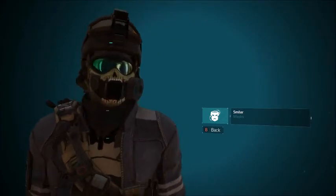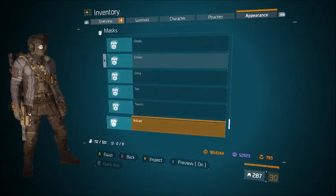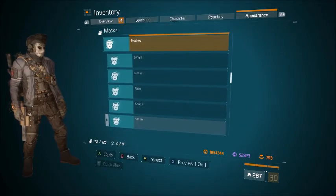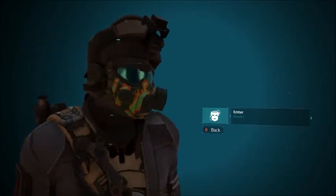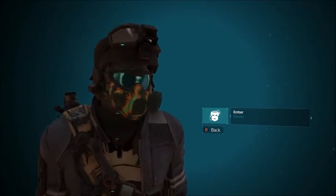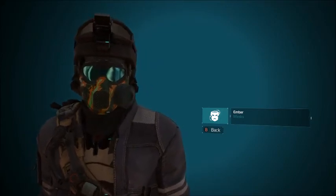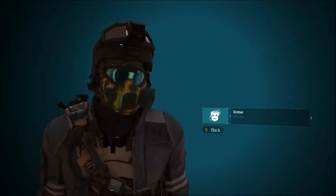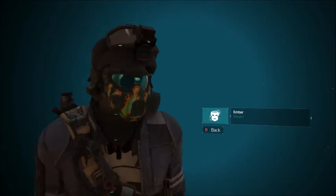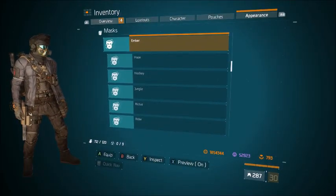Next is the ember mask — same style but it has a ventilator at the front, a little bit different. It has a different design, looks kind of orange with flames going across it and claw marks. That's really about it. I hope you guys enjoyed, and as always I will catch you guys in the next one.